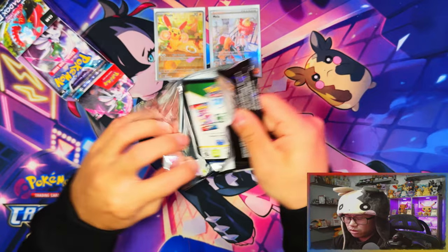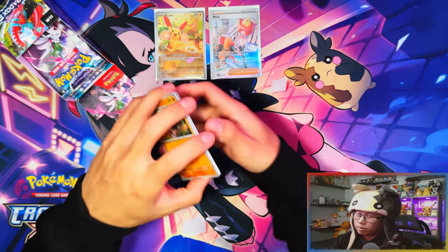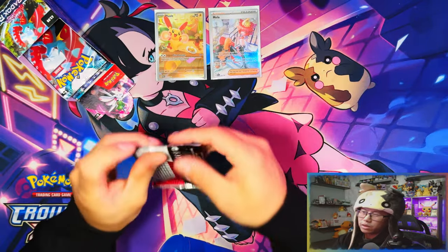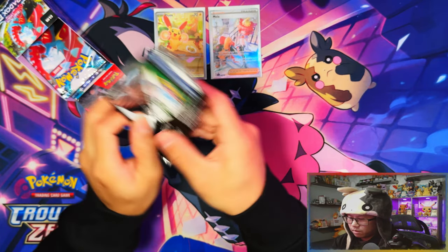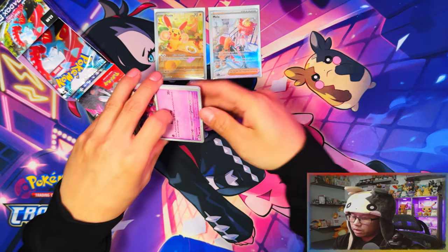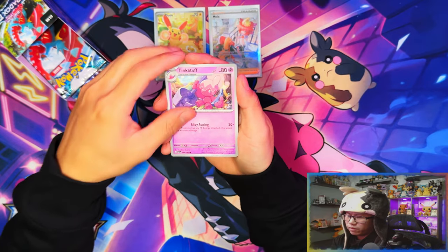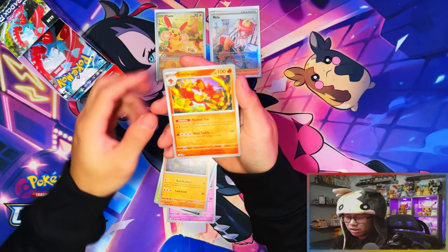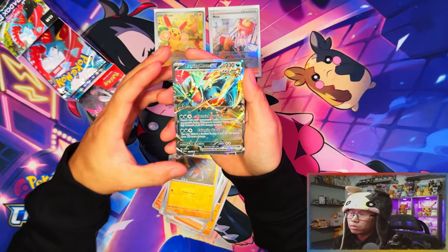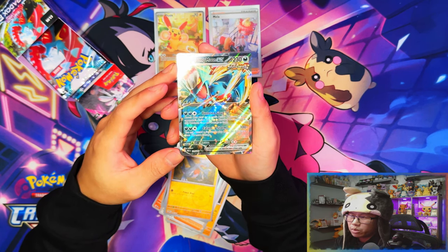Also just realized — after opening 150-plus packs I don't think I've pulled a single double banger. Speculation is saying that Paradox Rift has no double bangers — they basically nerfed the pull rates and completely removed double bangers. Come to think of it, I haven't seen a double banger pulled anywhere. Anyway, there's our EX — I think I'm going to be pulling doubles on the three EX cards I get.